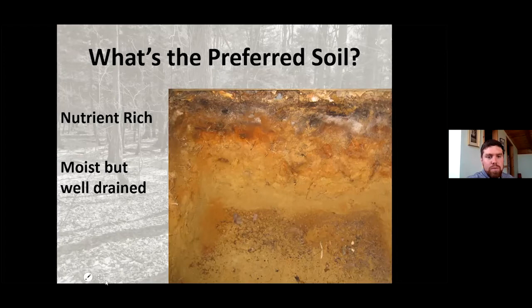Red maple is also great to tap — a little lower in sugar, but still worth tapping and still makes great syrup. Red maple will withstand heavier soils; in our forests, red maples typically grow a bit lower down in wet regions. But for sugar maples, they're kind of picky — they don't want it too moist, but they definitely want some good water, and they don't want it dry either.